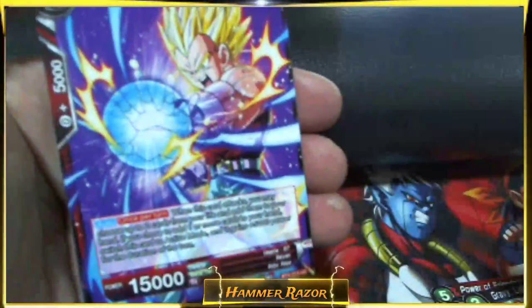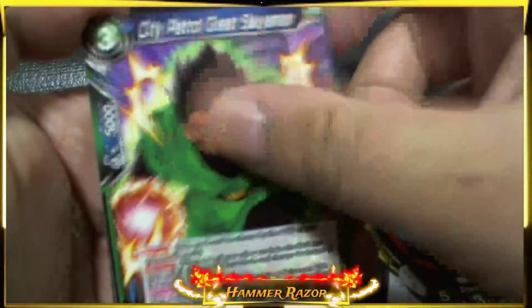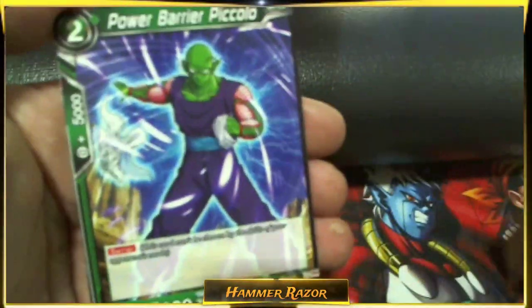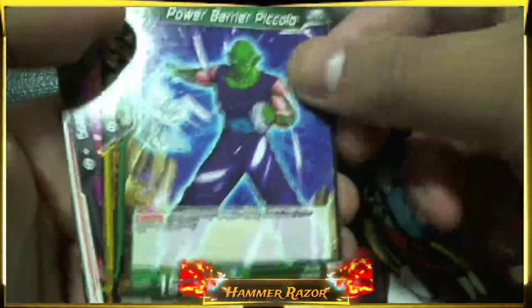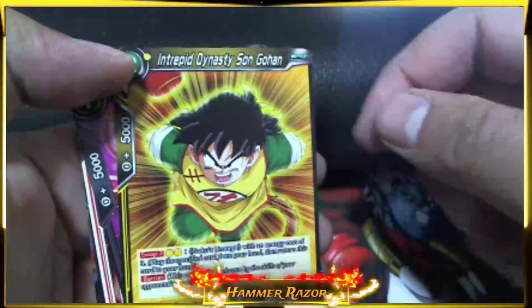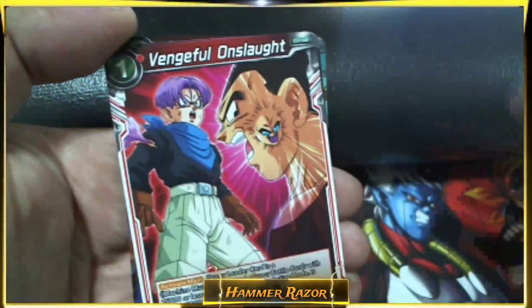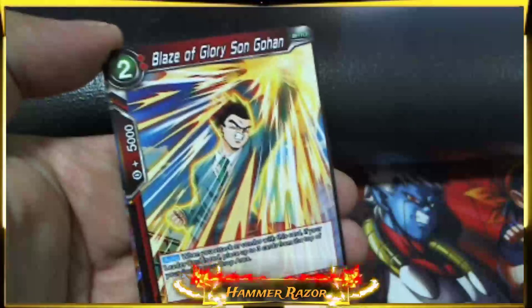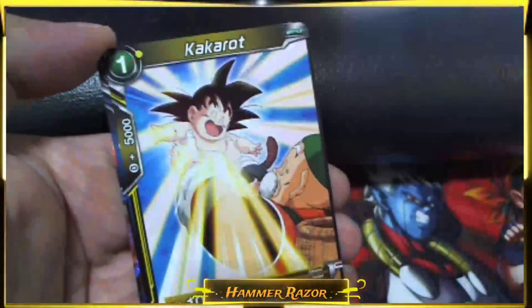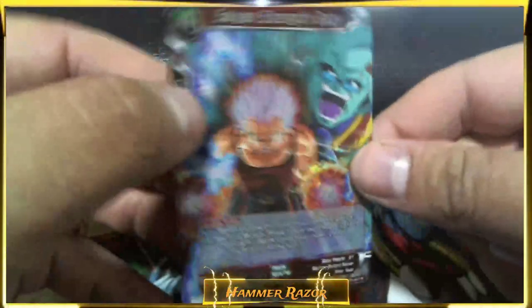Gravy Lightning's Might, Digging Deep Vegeta, City Patrol Great Saiyaman, Power Barrier Piccolo, Intrepid Dynasty Son Gohan, Toki Toki Time Creator, Vengeful Onslaught, Kind-Hearted Namekian Dende, Blaze of Glory Son Gohan, Kakarot, Hidden Darkness Minutia, Saiyan Strength Baby.